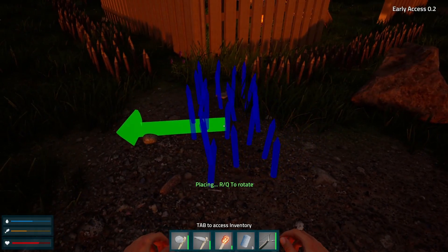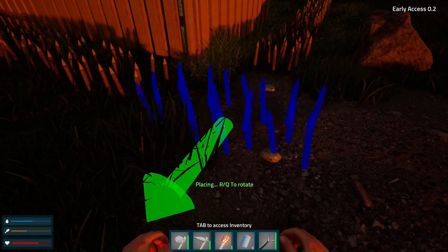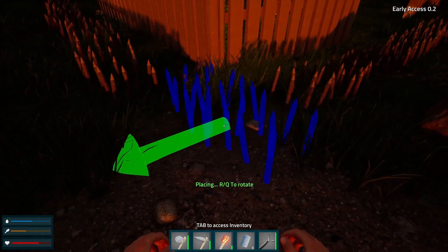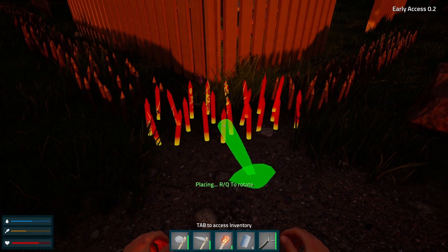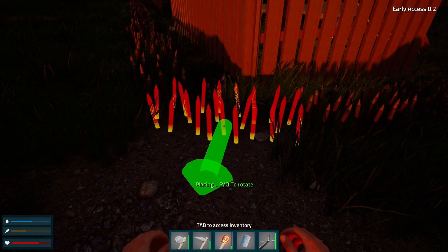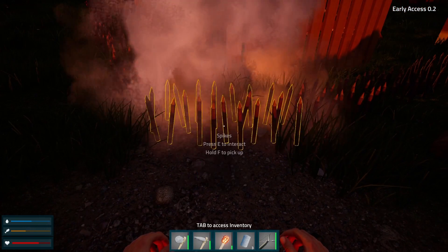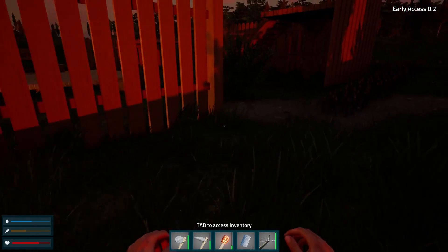Okay, so what can I do? I guess I'll go like... there'll be a little gap if I don't close that. I guess I'll go like this. There we go. That's good enough — it doesn't have to be perfect. I'm not trying to impress the zombies, just keep them out.